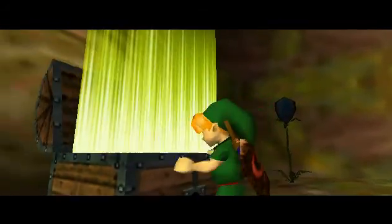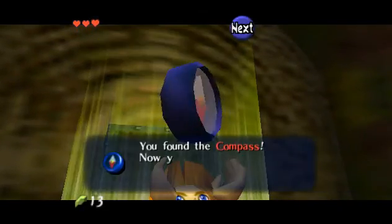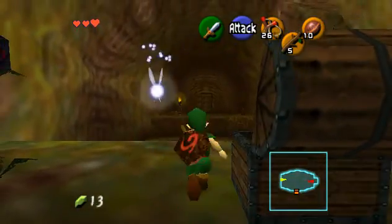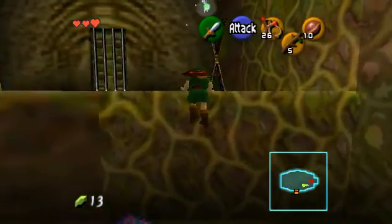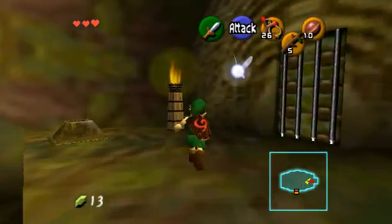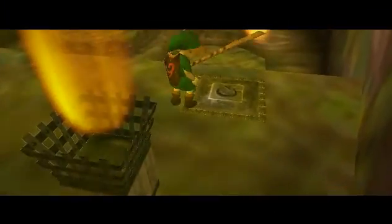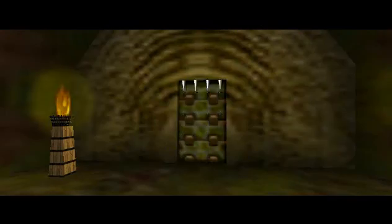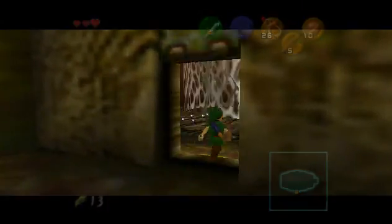There's a little glitch you can do called roll jumping. It can be done in both N64 Zeldas. Jumping is determined by speed, and rolling gives you an extra burst of speed for a limited time. So if you roll off a ledge you'll jump farther than you would if you didn't roll - just a little interesting trivia for you.